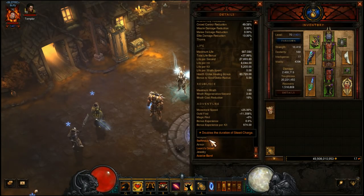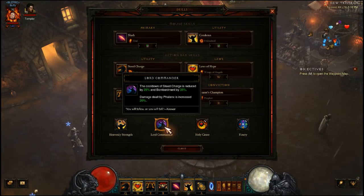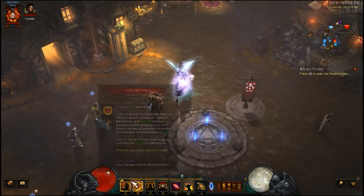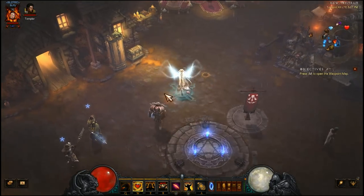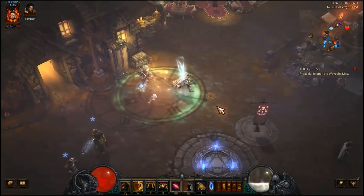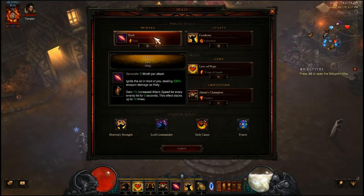Last but not least, the Swift Mount in the cube is what really brings things together. With 56% CDR, Swift Mount cubed, and the Lord Commander passive, you have 100% uptime on your horse. I'll demonstrate: I hit the horse, we're still on it, there's the cooldown — and boom, we're already back up. You can hop right back on. So as you're going from bounty to bounty over long distances you can just stay on the horse permanently, and even if you pop off to Condemn something, it comes right back up quickly.